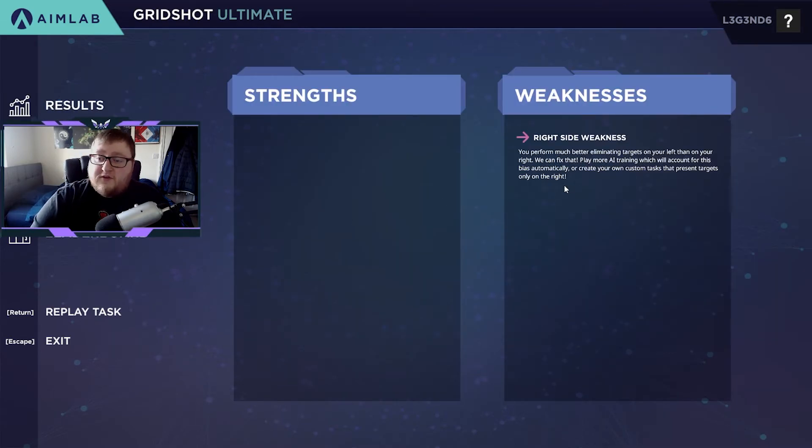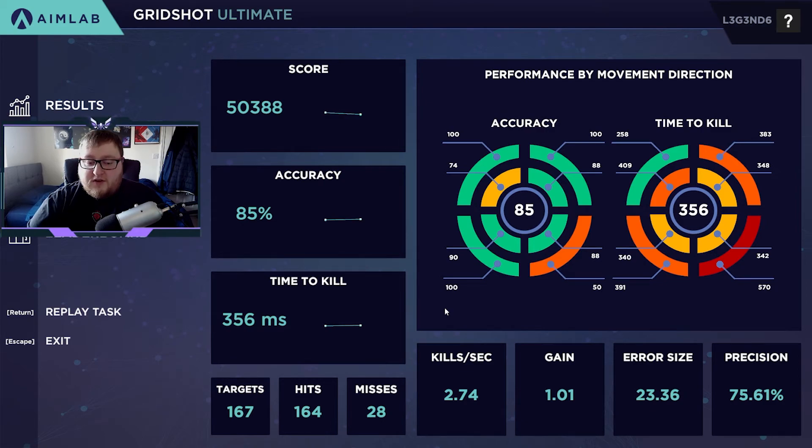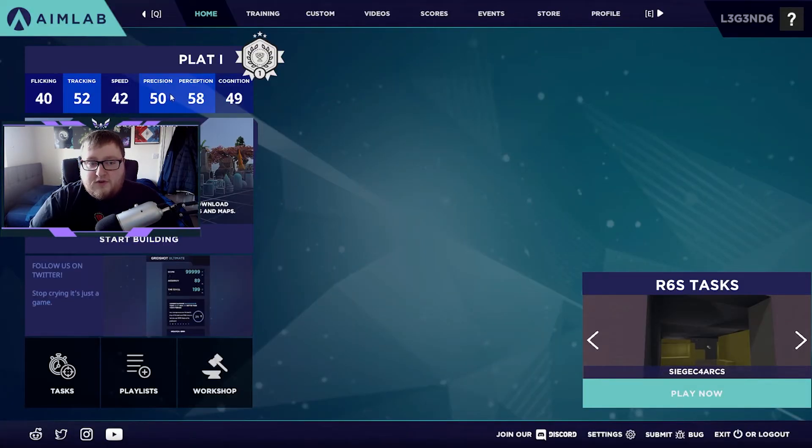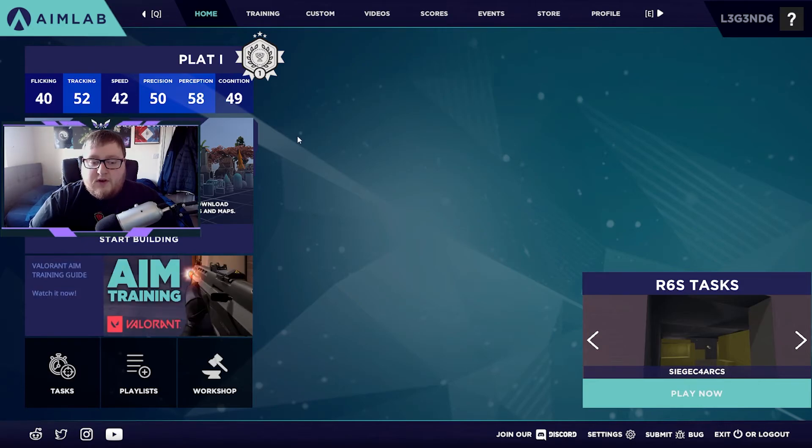Going to insights - it says I had a right side weakness this run, meaning I was struggling to hit enemies on the right. The full breakdown is where it gets really good: you can see the total number of targets, your error, your precision, a breakdown of where you would hit the targets, the number of targets hit versus missed, and you can compare it to a live global leaderboard against other people - seeing their time to kill, their score, and things like that. Note this doesn't count towards your actual overall score unless you have it set to the leaderboard mode.